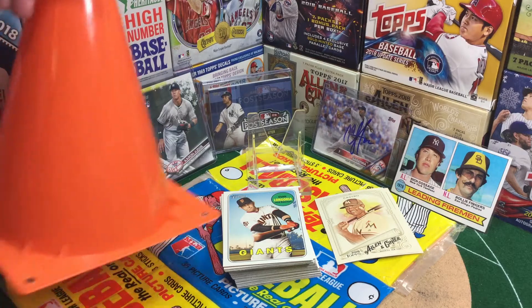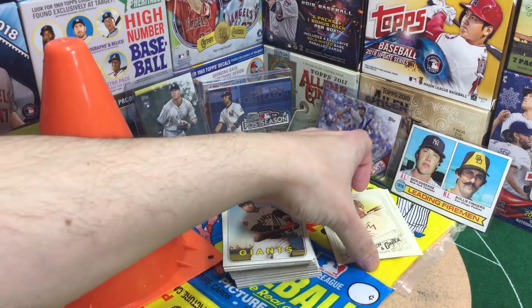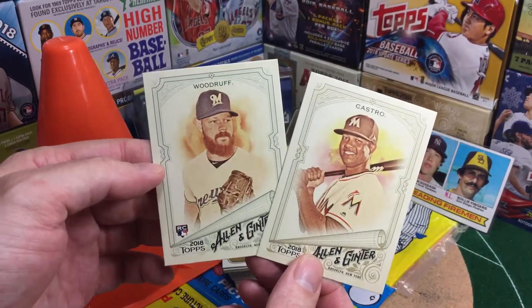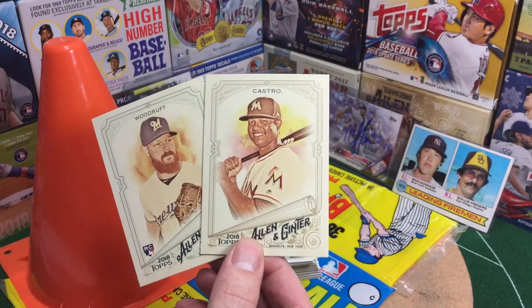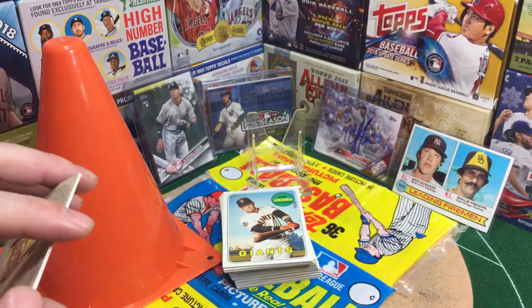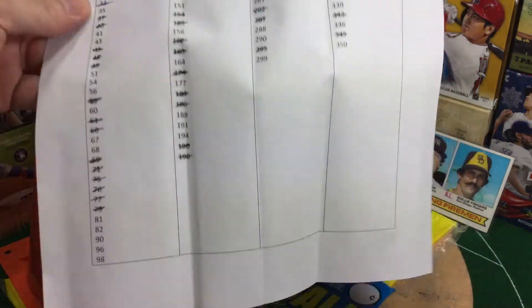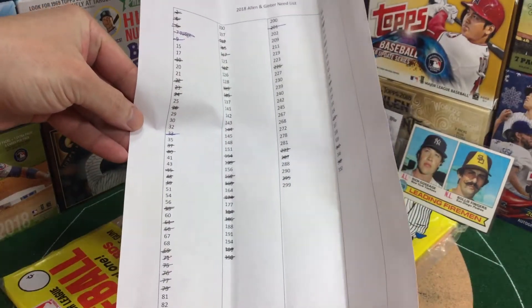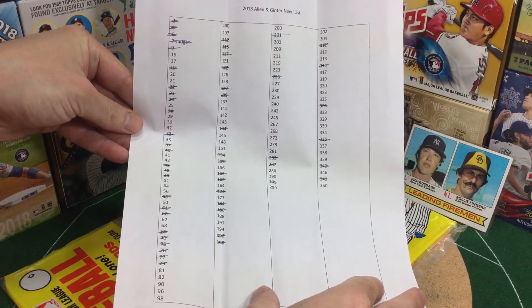Set building update. Just got a quick update here of the last couple breaks of 2018 Ginter and 2018 Heritage towards both of those set builds. Sadly, I think this was just from a fat pack frenzy of 2018 Ginter. Only two cards added to the Ginter set, so that's kind of a bummer. I tend to see that you get about one pack per blaster's worth of cards towards a set build.